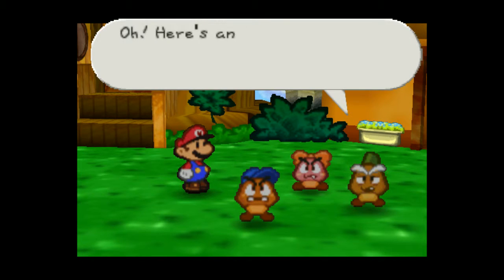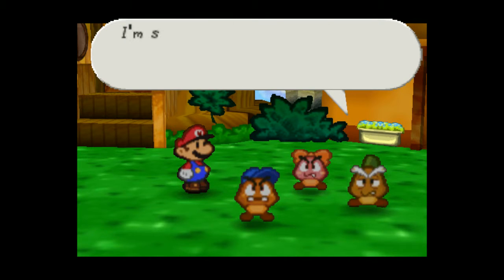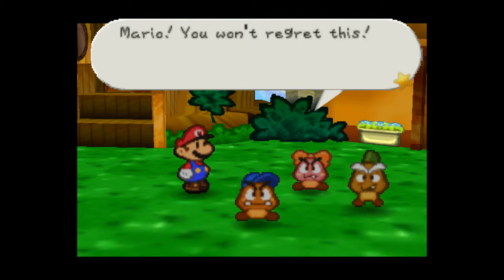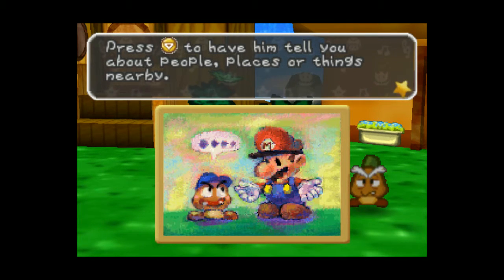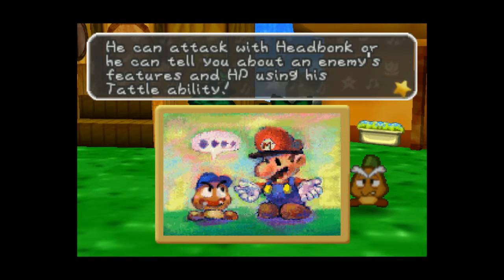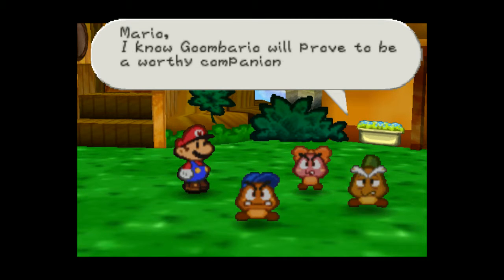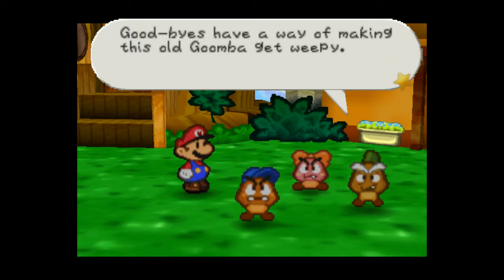Me too. Here's an idea, Goombario. Perhaps the timing is perfect. You are no longer a child, and evil times are upon us. I'm sure Mario will agree — use the company, Mario. What? Really? May I go? May I really go? Yes! Oh yeah. Mario, you won't regret this. Goombario joined your party! Press down to have him tell you things about people, places, or things nearby. When you're in need of assistance, just ask him. Goombario is also helpful during battles — he can attack with headbonk, or tell you about an enemy's features using his Tattle ability. Way to go, Goombario. Mario, I know Goombario will prove to be a worthy companion. Well, I think it's about time for my nap. Goodbyes always have a way of making this old Goomba get weepy.